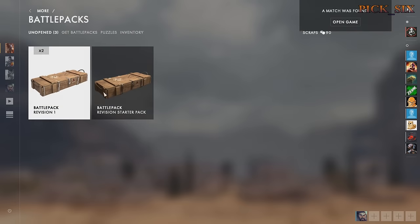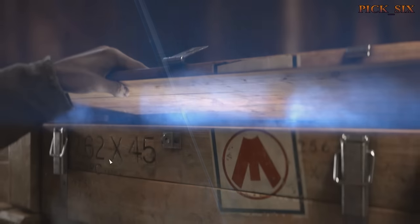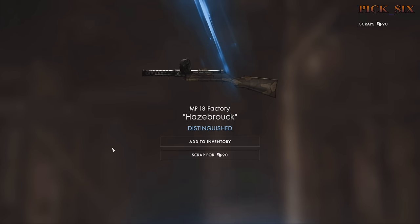DICE has said they'll be changing up what's offered in the Battle Packs on the regular. So if you don't like the current stock of potential weapons, just hold on to your Battle Packs and wait for something better to come out, because you can see them on the right side of your screen.